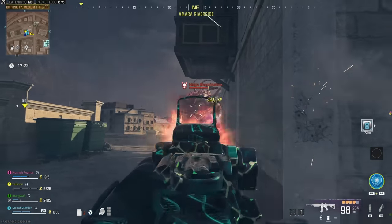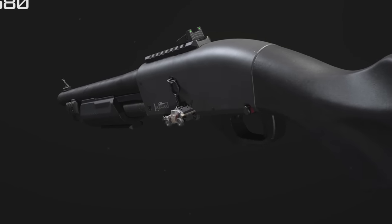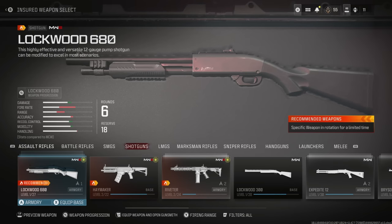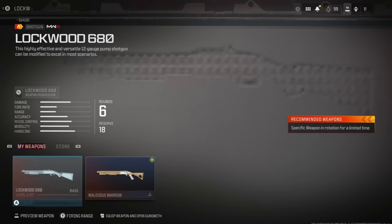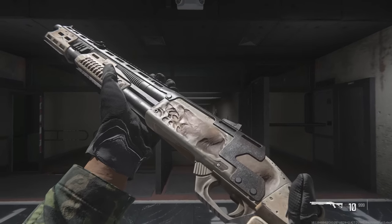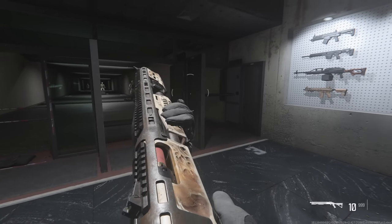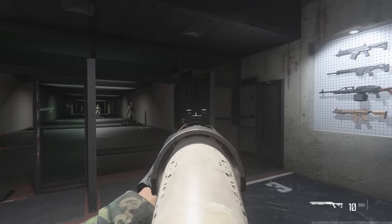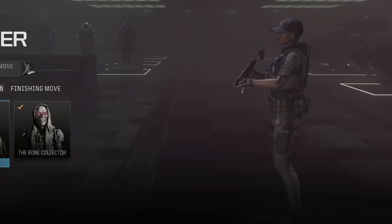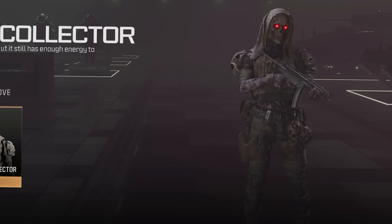The Act 3 cosmetics are the Death Rig sticker, the Saw Blade Emblem, and the Carnage Charm. There are also two very important ones: the Malicious Marrow weapon blueprint for the Lockwood 680 Shotgun — which shares the same cosmetic theme as the Bone Rattle — and probably the most sought-after cosmetic of all: the Bone Collector operator skin for the Operator Ripper.